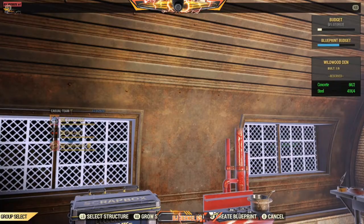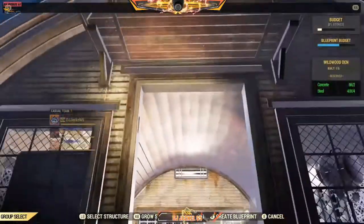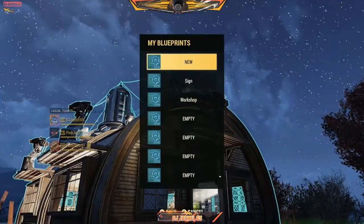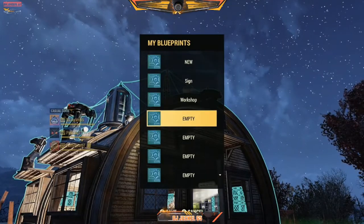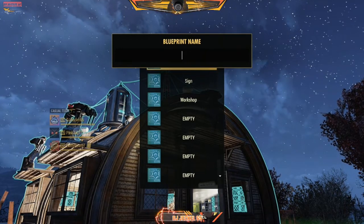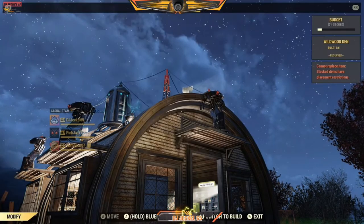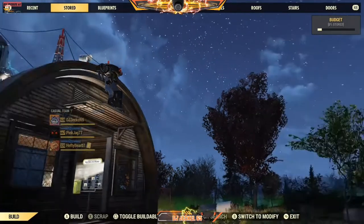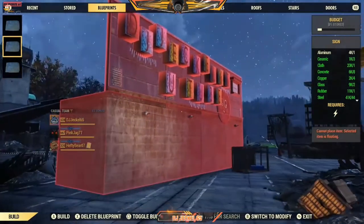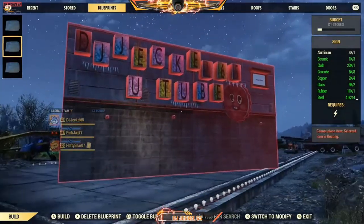Now that I've got the setup the way I want, I'm going to blueprint it. I'll step inside of it just to make sure I can select everything — hit the right bumper to confirm. See how it's all blued out and grayed out? Now I'm going to name it. I try to name it something simple.